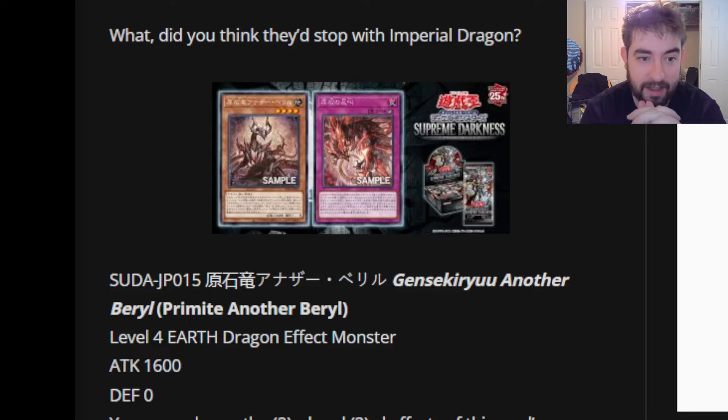We have a new main deck monster and a trap, which is kind of interesting. I'm on the record saying I'd love to see this archetype get a vanilla of its own — a vanilla that you can summon off of all the effects that get them for free, while also having Primite in the name. That way, there are a couple of effects that just get you free resources back in the grind game. But in fact we do see another effect monster here, which just makes that a little tougher. Hopefully we get that down the line.